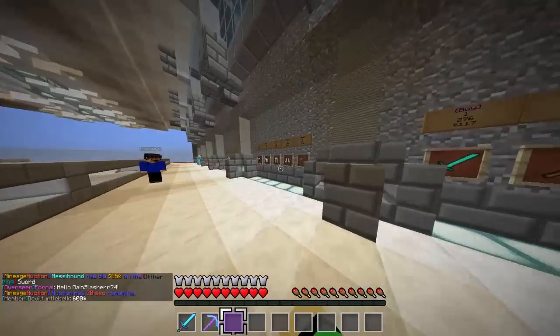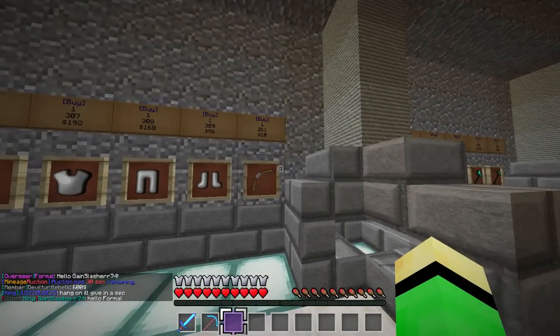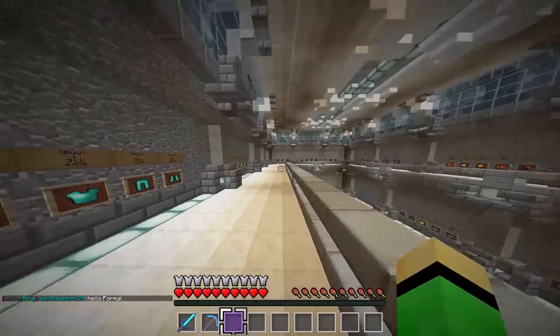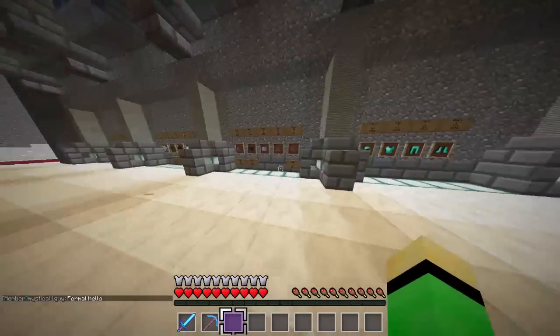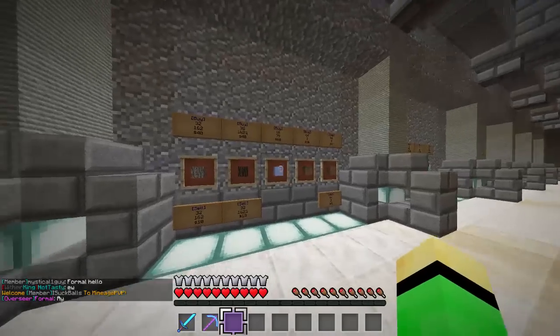Risky said instead of cows this time we're doing creeper spawners, which should be pretty cool. You've got all your tools - iron, diamond, and they sell a bow now for 10 bucks. Iron armor, diamond armor - no gold armor because nobody would buy gold armor.